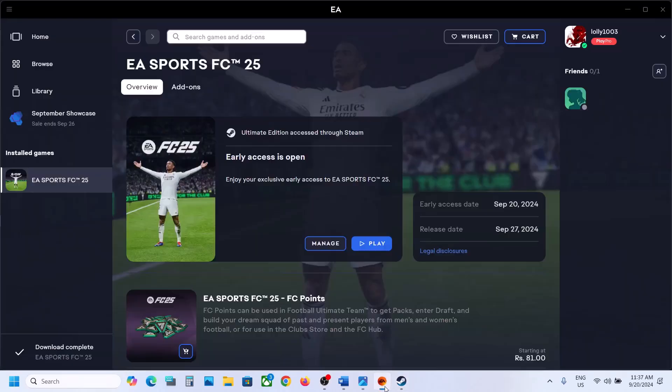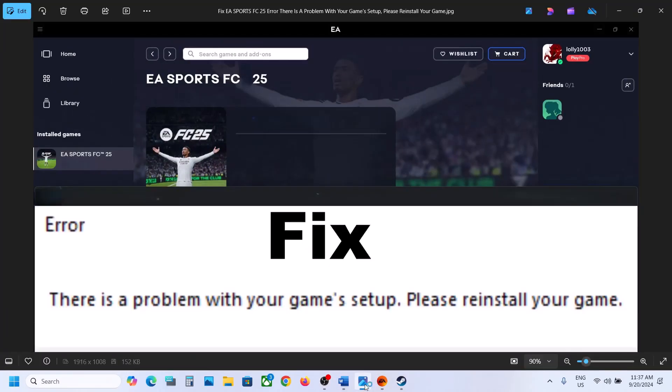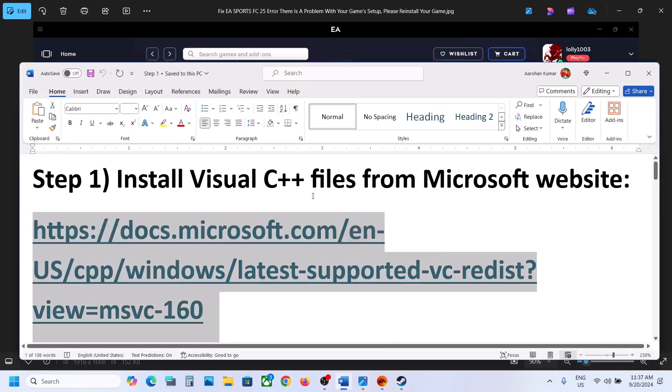Hello guys, welcome to my channel. Today in this video I'm going to show you how to fix the error: 'There is a problem with your game's setup, please reinstall your game.' If you are receiving this error with FC 25, please follow the steps shown in this video. The first step is to install Visual C++.